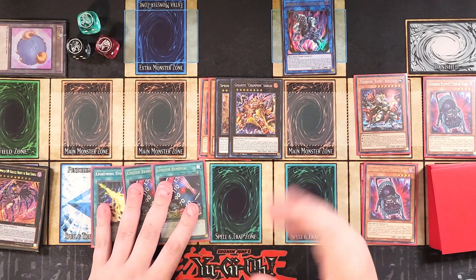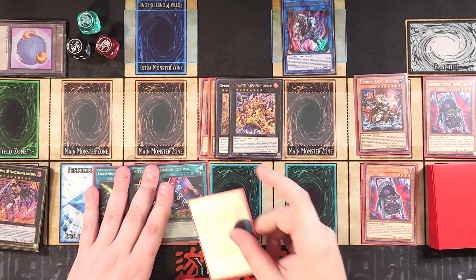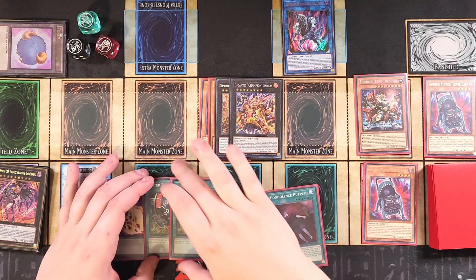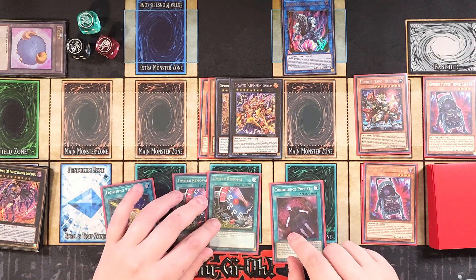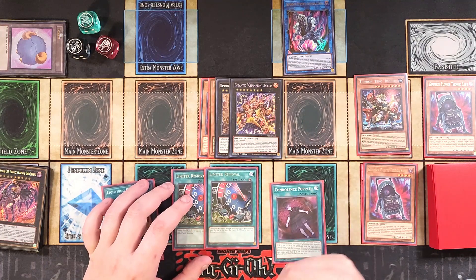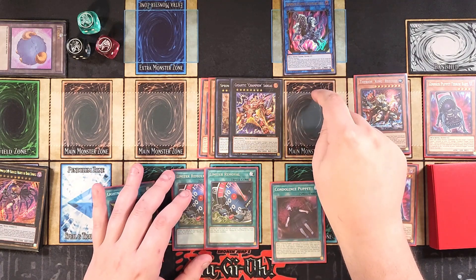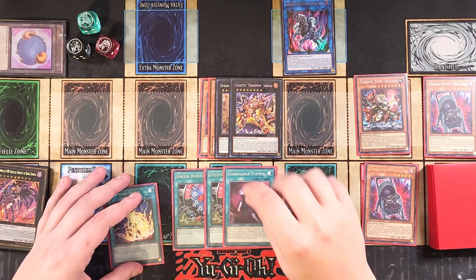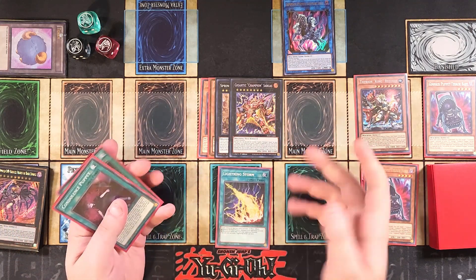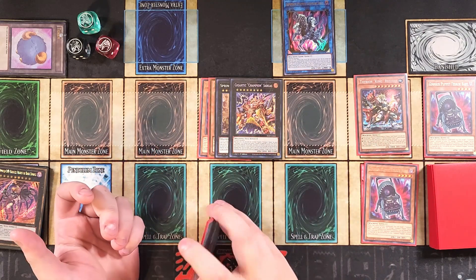We pass over to the opponent — we can use the negate to stop them. Champion Sargus is basically just going to search Therions, which is really cool follow-up play for the next turn. On our next turn we draw into a copy of Condolence Doll, which sends an additional Gimmick Puppet from deck to grave. You're just going to double the attack of both of these twice and OTK — that's going to be over 10,000 attack points between both of these, with this card alone at 6,000. Plus you can use Condolence Doll to send additional ones to the grave. And even if they deal with the whole field, you have Lightning Storm — you can just Lightning Storm their whole field away and level the playing ground.